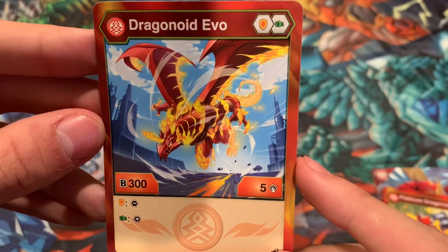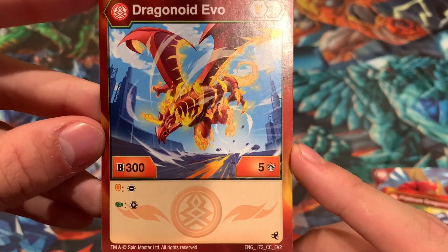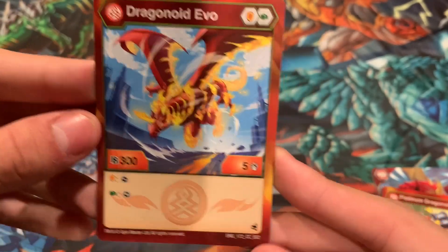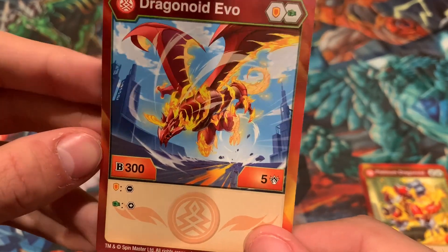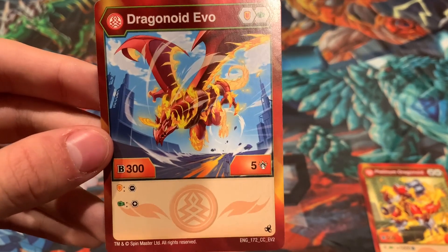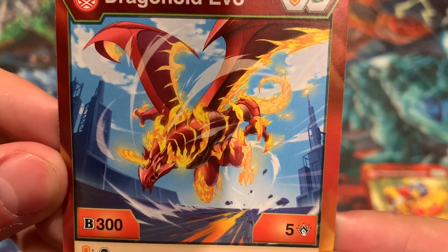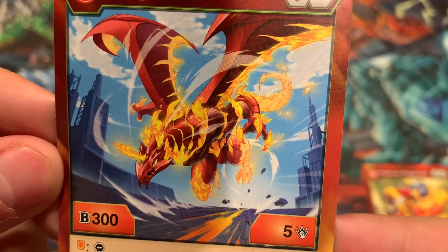Pyrus Dragonoid Evo comes with an Orange Shield, Green Fist, 300B, 5 attack. If you land on an Orange Shield, remove a core from an enemy. If you land on a Green Fist, add a core from the field to this Bakugan. Not that great, unless you're running a Magic Shield and land on a Green Fist so you can put a Magic Shield on this guy. That 300B power is not the greatest, but I do like 5 attack — that's pretty good. Also, that character art is sick looking — his legs and tail are completely made out of fire, and his wings look really slick. Really cool looking Dragonoid.